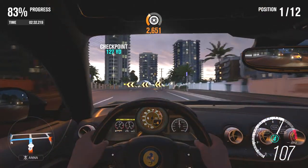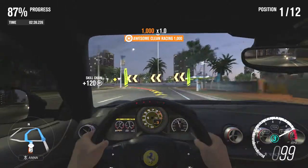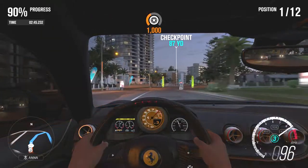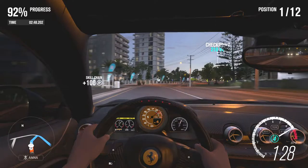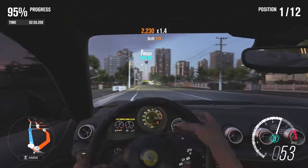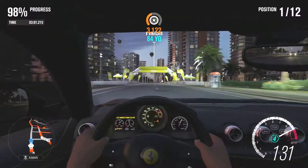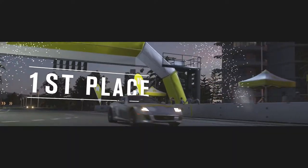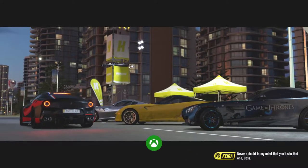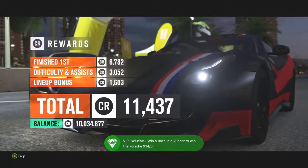I'm going to push him out of the way. I gotta keep this going – no one's on my sides. Achievement unlocked: Automotive Royalty. That is how it's done – now we got a 914/6.